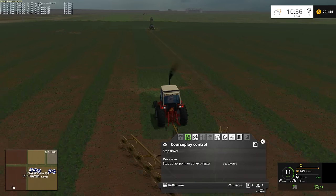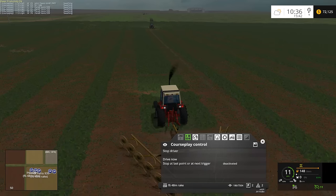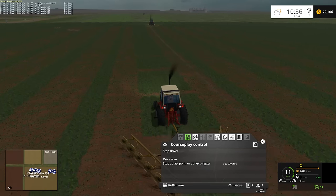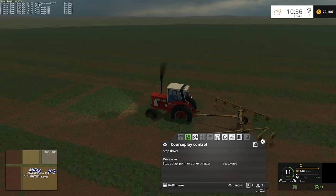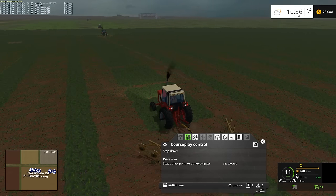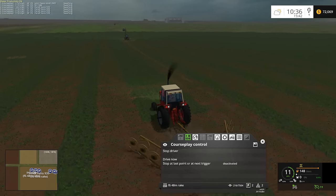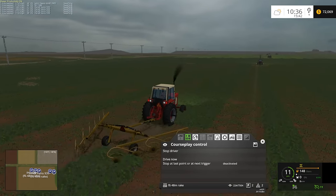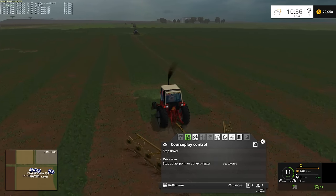Somebody asked why didn't I have the rakes going at the same time as mowing — this is one of the reasons, because I'm raking in a different direction than the mowers. I suppose I could have set the mowers to go east-west as well, but north-south you minimize the amount of turns going the long way on the field. That would be ideal with these rakes too, but they won't work in the north-south direction. I considered buying smaller in-game rakes but decided to go with these Vermeer wheel rakes — I kind of like the way they look and function. Very common to see this style of rake where I live.